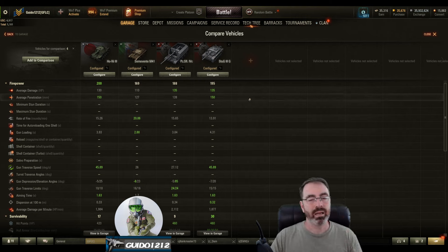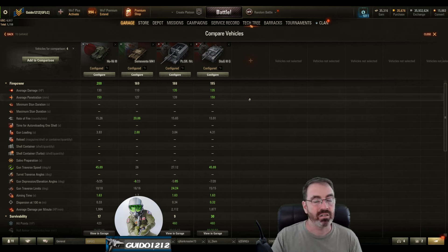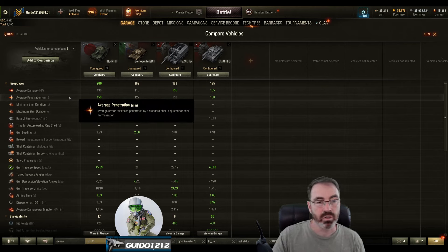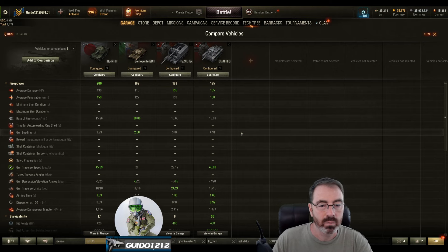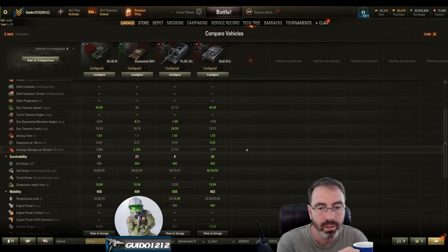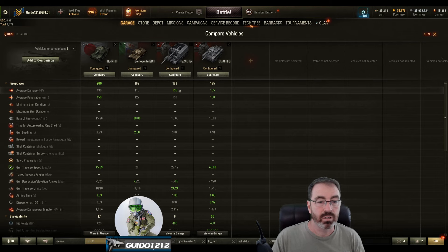The average damage for the Ho-Ni is 130, comparable to the rest — although the Semovente is 20 less. Penetration is where this thing shines. The standard pen is quite high for this tier, even with the StuG III. Japanese TDs use AP and a gold AP round — not APCR or HEAT — which goes up to 194 penetration. Rate of fire is really fast. DPM is 1,984 on the Ho-Ni — a little on the low side, better than the StuG but not quite Semovente or Panzerjäger level.